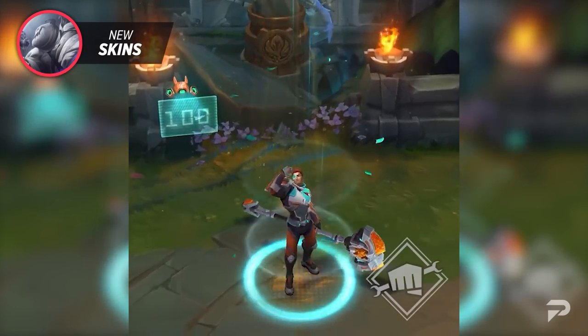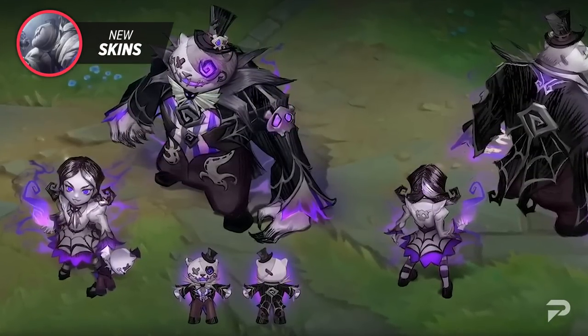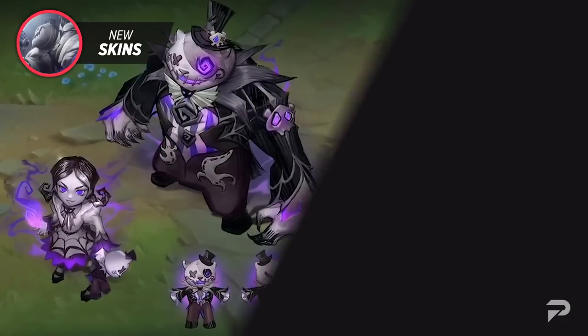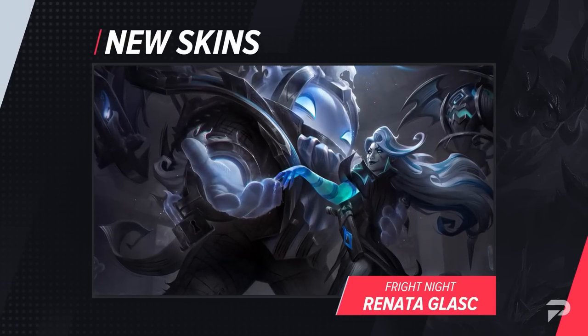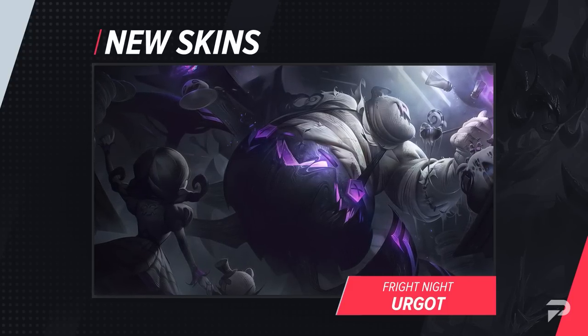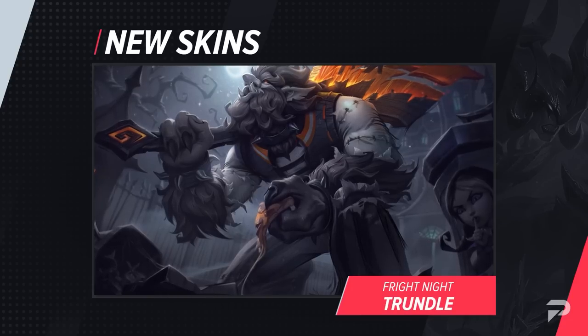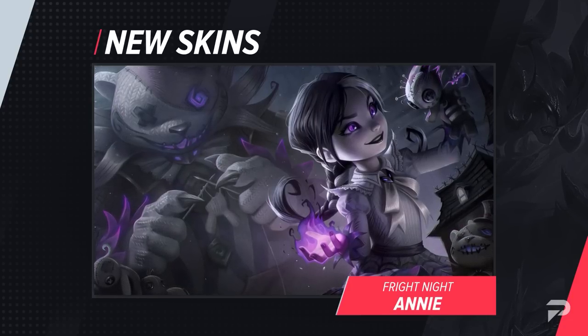Finally, for Halloween this year Riot revealed new Fright Night skins, even giving us concept art for Draven, Renata, Urgot, Trundle, and Annie. These champions look extremely cool as they utilize a lot of the horror genre's clichés and well-known characters. We're not sure if the concept art represents the full list of champions, but we're excited either way.